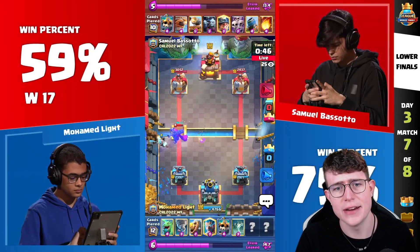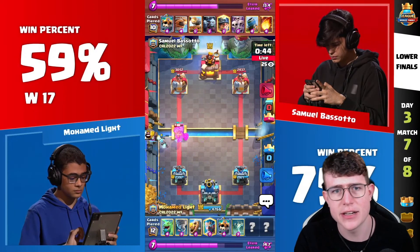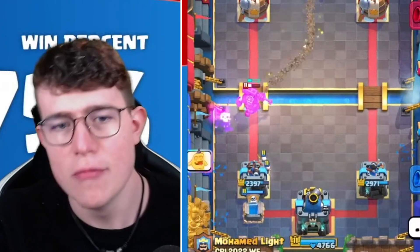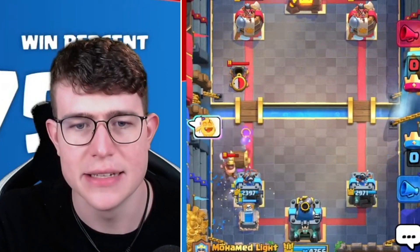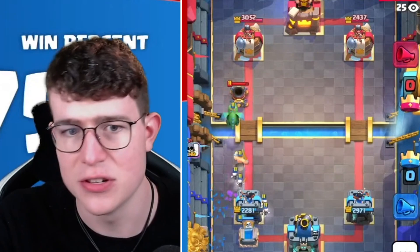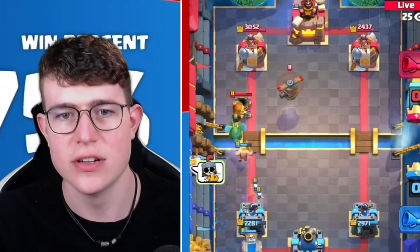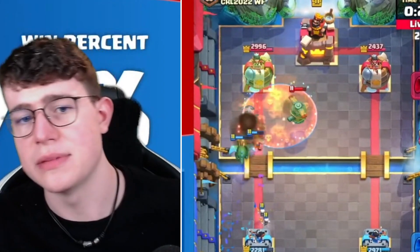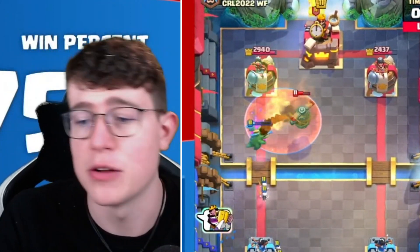Right now, Moe is going to use a Tombstone in the back, which is a really smart play in this matchup — so annoying for Samuel to deal with since he doesn't really have anything against it. So Samuel just uses his Flying Machine here, which is really, really smart — forcing out the Poison, but at the same time the Flying Machine gets value. Moe has to kill it, so it seems like a really even trade, and this is also a really close game.